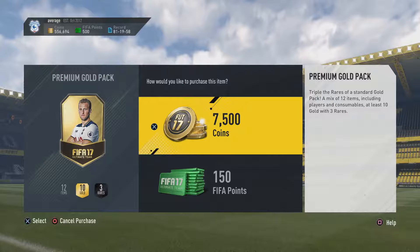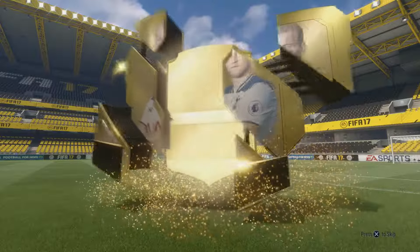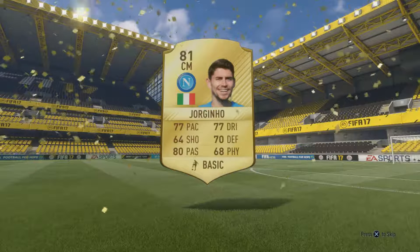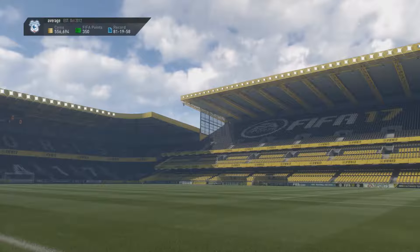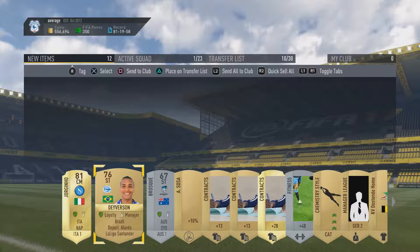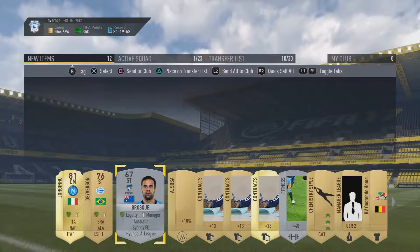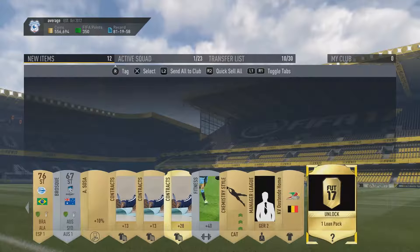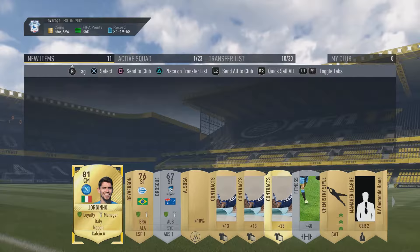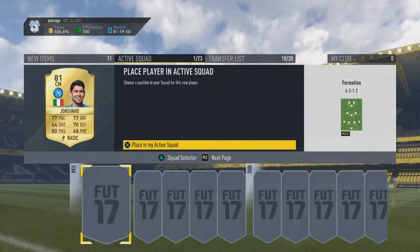So it says one premium gold pack, just open this. We pick one player from whoever pops up — hopefully someone half decent. It's a rare at least — a CM from Napoli, Giorgino. Not actually a bad player. We also get Santander and an Australian guy from Sydney FC. I'm going to go with Giorgino because not a bad league, not a bad nation, and he'll fit any formation as well. So that's pretty good.